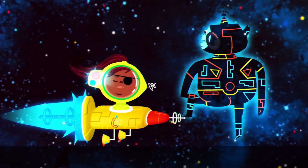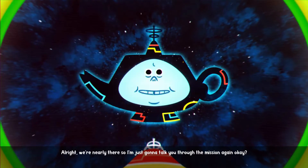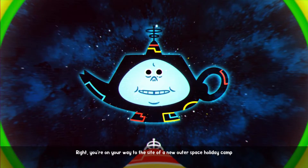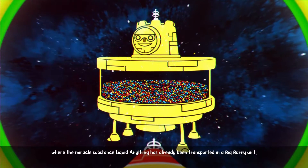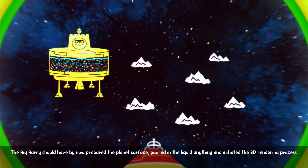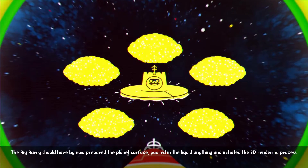Wake up! Goony, wake up! We're nearly there so I'm just going to talk you through the mission again. You're on your way to the site of a new outer space holiday camp where the miracle substance Liquid Anything has already been transported in a Big Barry unit - which is a nickname, it's got a technical name. The Big Barry should have by now prepared the planet's surface, poured in the Liquid Anything and initiated the 3D rendering process.